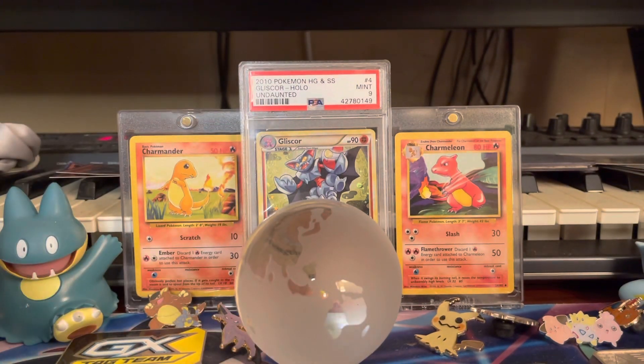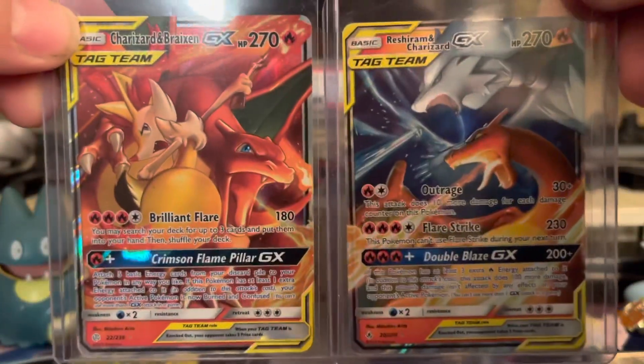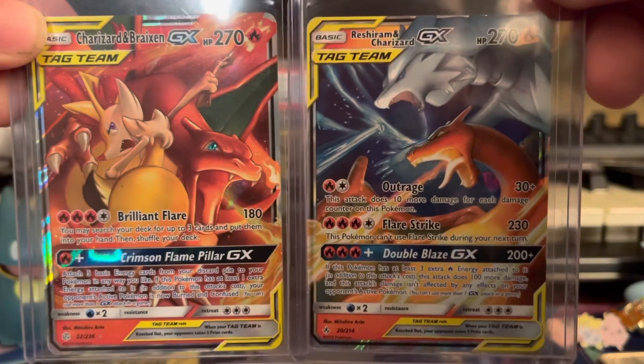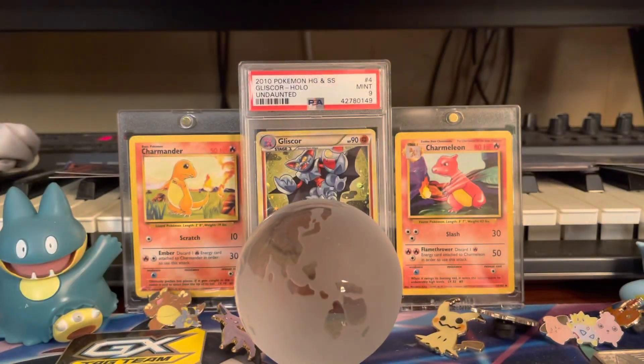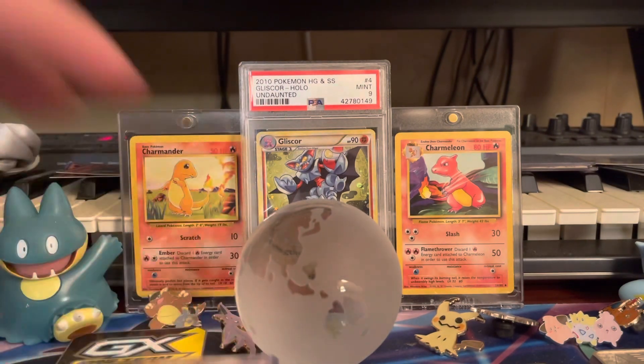Now we're going into our tag team Charizards that we have so far. We got these out of something we buy at Walmart — it's like a theme deck kind of thing. We haven't had the best luck; we've opened a lot of tag team packs too.